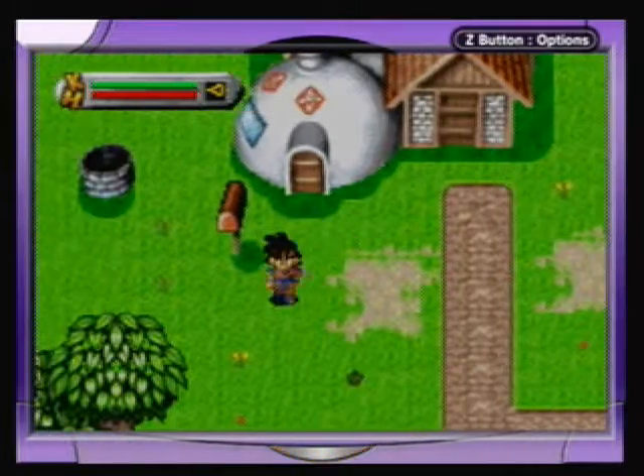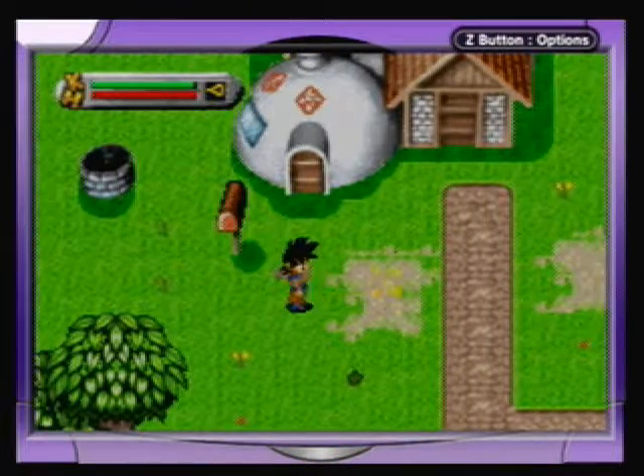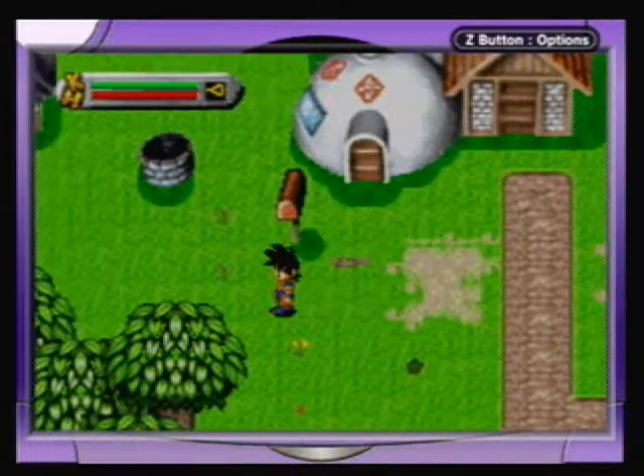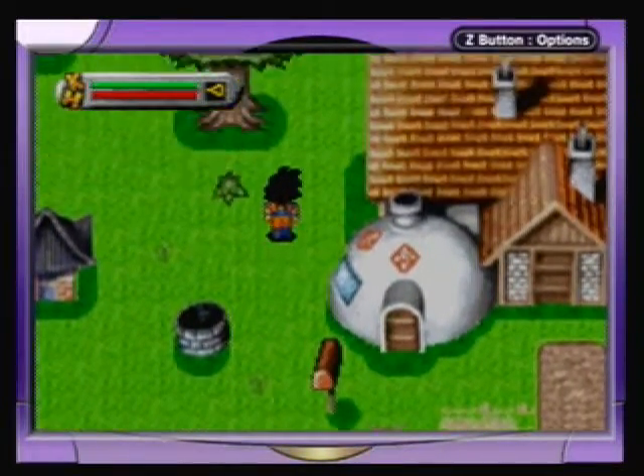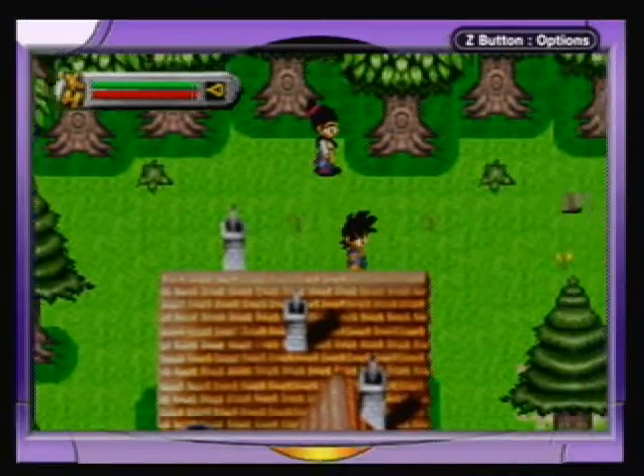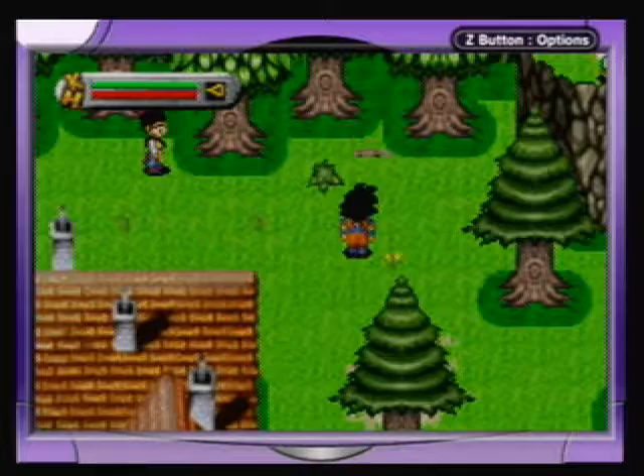You can hit B to shoot ki blasts. The meter up there stands for K and H — that's ki and health. If you haven't followed Dragon Ball Z or Dragon Ball, Piccolo was actually a bad guy.